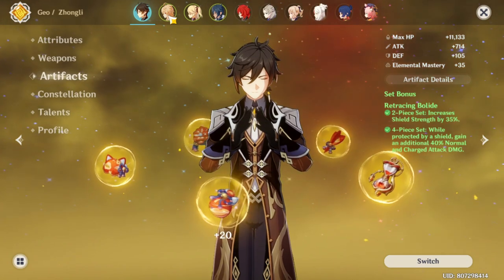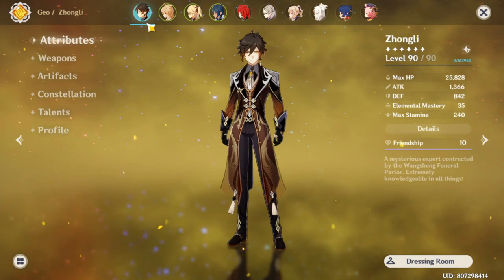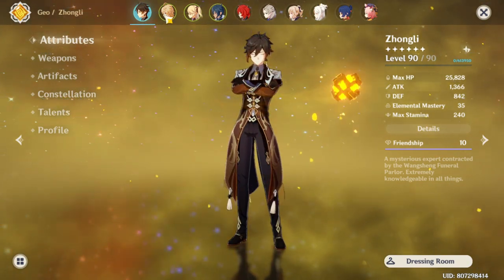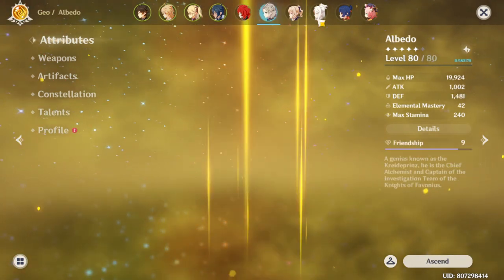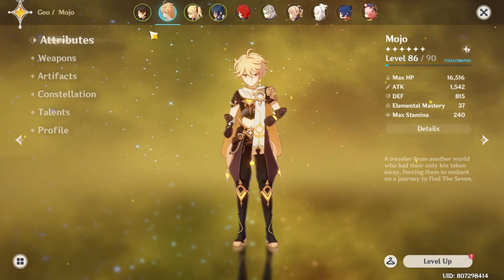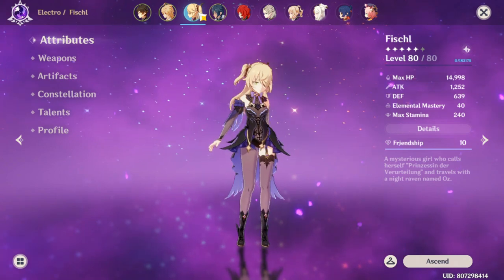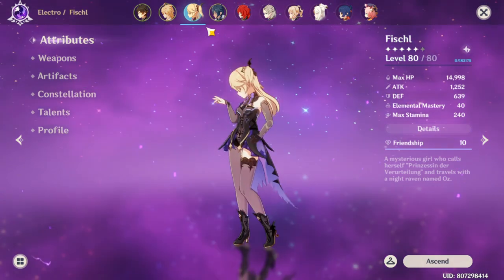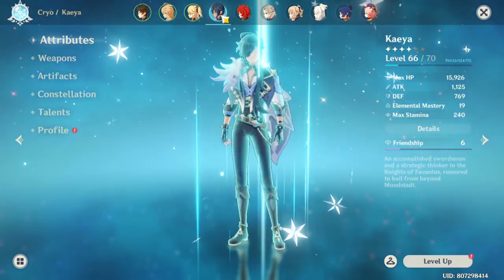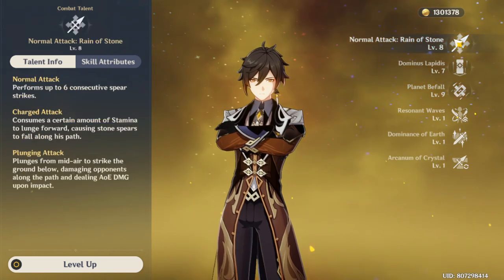As for team compositions, I'm pretty much sure everyone has the Traveler, so if you're running Zhongli another geo character will do — preferably the Geo Traveler. You can also go for Albedo or Ningguang. This time I'm using the Traveler because everyone has them. For your two other members I'd recommend a Superconduct combo, so electro and cryo characters. I'm using Fischl and Kaeya.